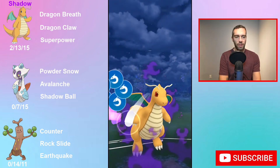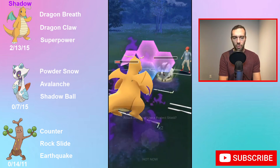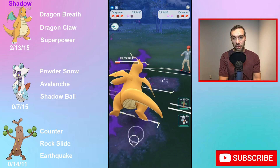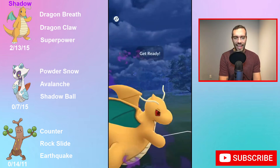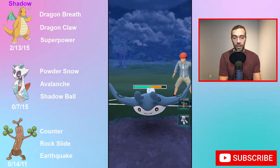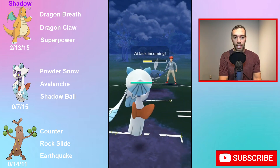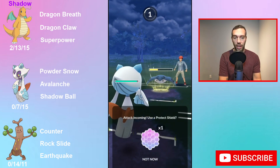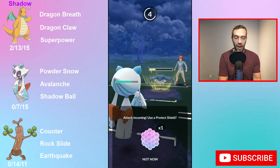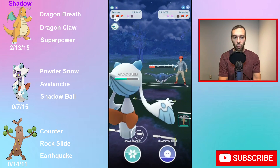The damage is the same on Meteor Beam and Earthquake, but Meteor Beam costs 5 less energy — basically one counter faster to a nuke move. But in that, you are giving up any coverage you have. If you run into something that resists Rock, like Steel — there is Steelix — and you're running Rockslide or Meteor Beam, you have no charge move to throw at it. I would rather have coverage with something that only costs one extra counter.